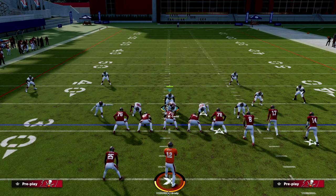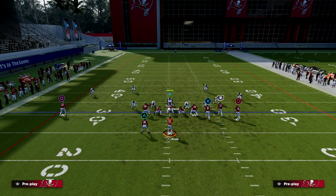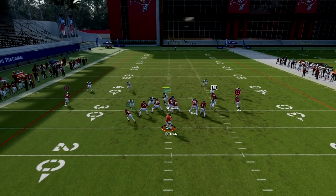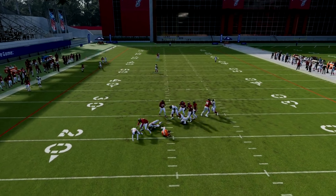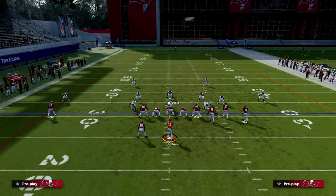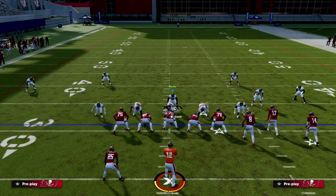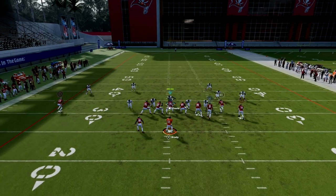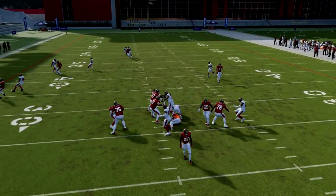All in all, this is an incredible defense. It really attacks the meta offenses well, and the coverages and run defenses have always been good. When you have a blitz like Mike Blitz 0 that can get home even if they block a running back — and get home really fast while only sending five people — it really does take your entire defense to the next level.